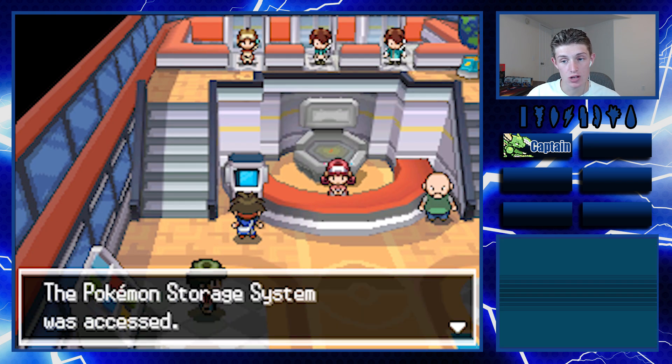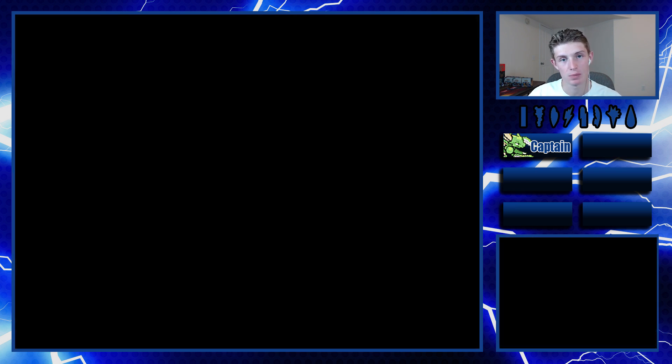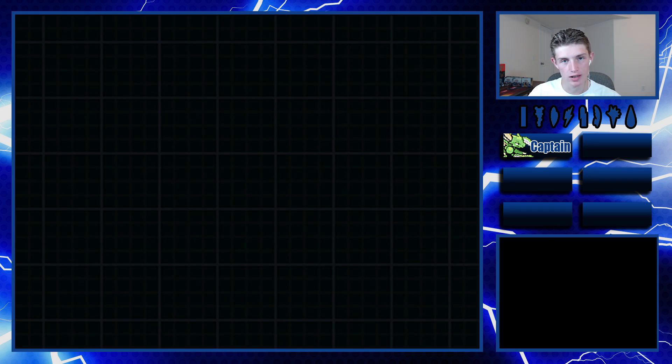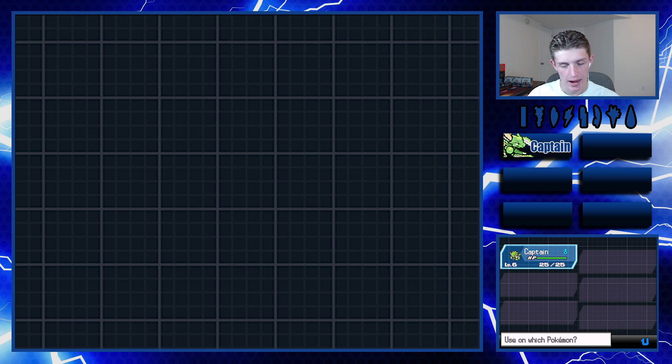Now let's put Tepig in the PC and take Scyther so it can take Tepig's spot. As far as levels go, we're gonna use rare candies to level it up to level 5 since that's when we obtained Tepig. I'm not gonna do level 6 since we didn't get it at level 6 - we got it at level 5. I had to press Select for 900 candies - let's put this at level 5. Oh no - I hit B to cancel learning Focus Energy and then it leveled up again. That's one thing I don't like about Gen 5 - you can accidentally do that. I completely apologize.